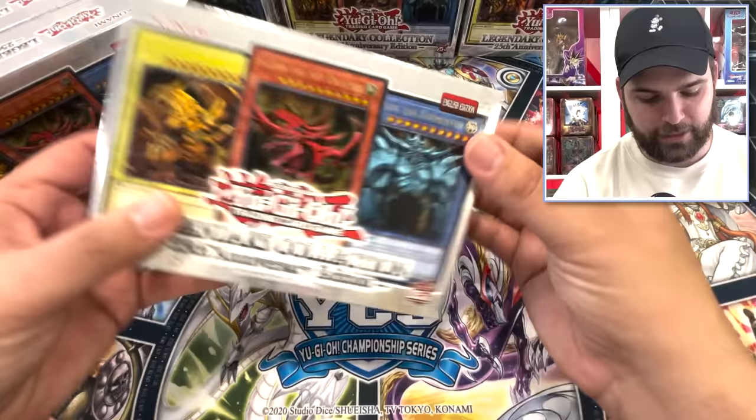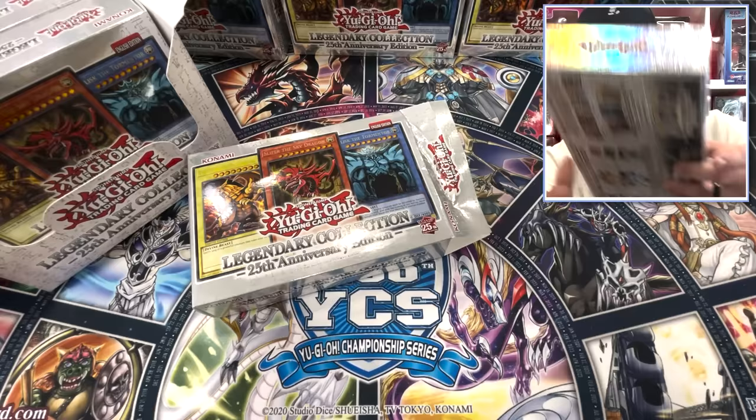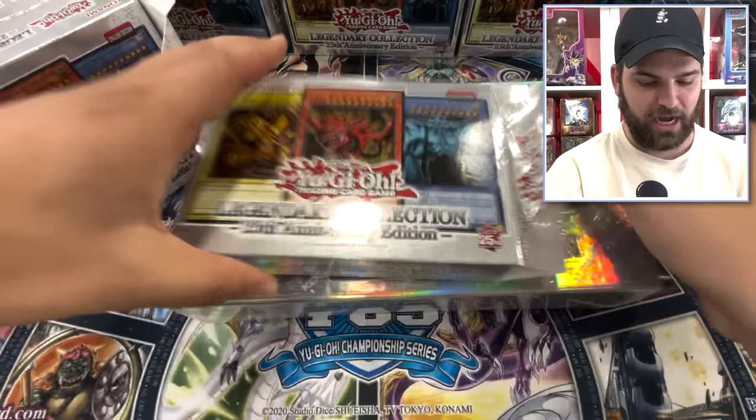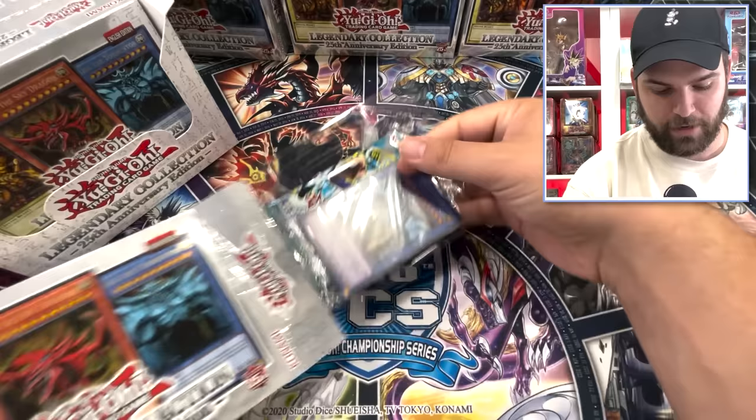I do like how Konami minimized some packaging here. We're used to the bigger boxes — look at the size difference. Good job, Konami. It's literally half the size. Treasures of the Feral Return for the 25th Anniversary — just keeping it short and sweet.